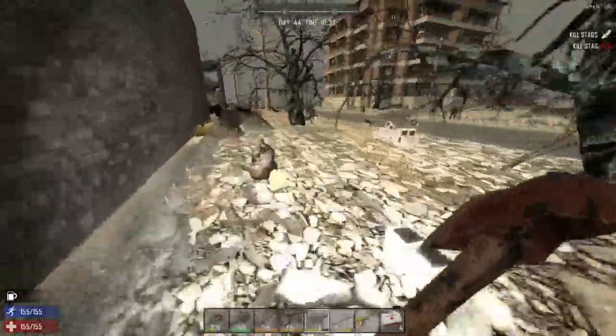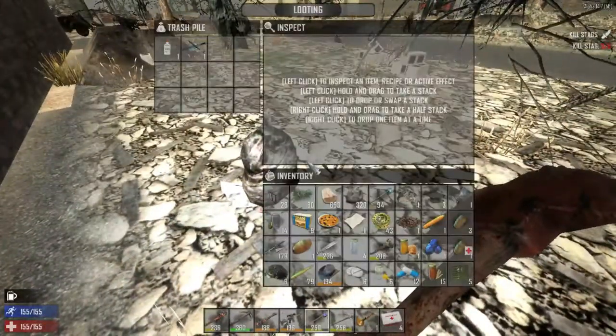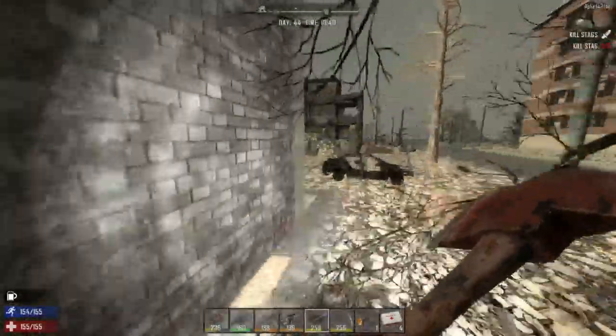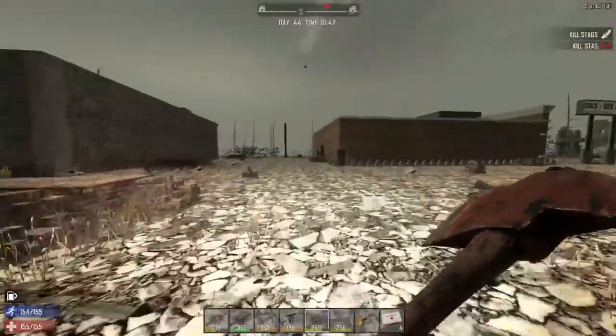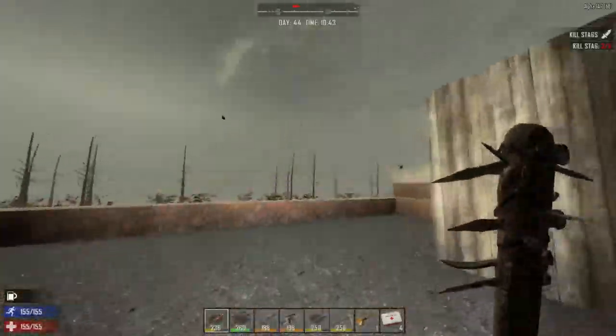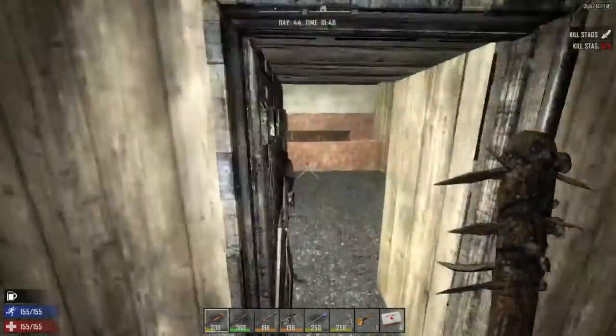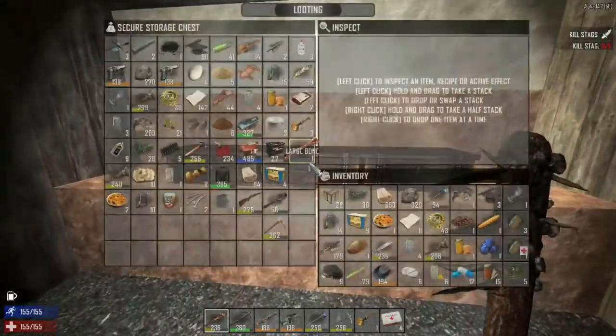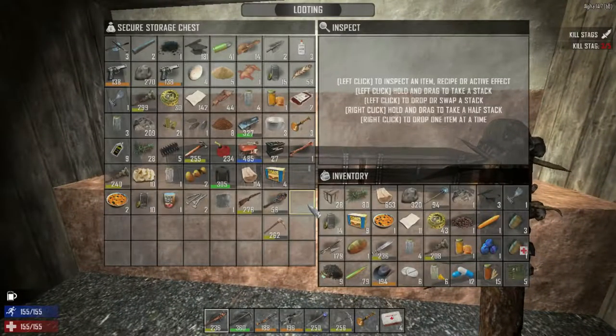Oh hello zombie! Can't even loot that because we are full. There's a wasp — hello Mr. Wasp. Okay, never mind, just going to ignore you. So we're going to drop off all our stuff in here. That was kind of exciting. I wonder if I should just do a trip back to the other base.